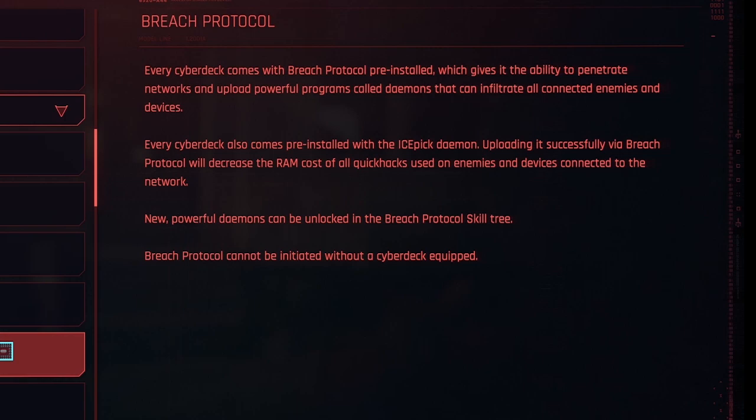One of the most useful Quick Hacks is Breach Protocol, which we mentioned earlier in the device Quick Hacks section. Every Cyberdeck comes with Breach Protocol pre-installed, so you have it when you start the game. It gives the ability to penetrate networks and upload powerful programs called Daemons that infiltrate all connected enemies and devices. Every Cyberdeck also comes pre-installed with the Ice Pick Daemon — uploading it successfully via Breach Protocol decreases the RAM cost of all Quick Hacks used on enemies and devices connected to the network.